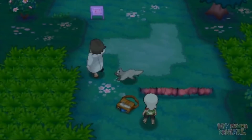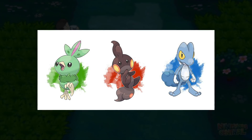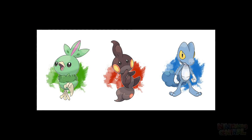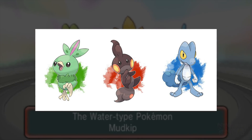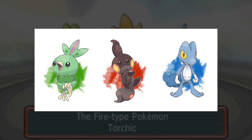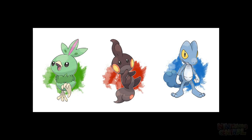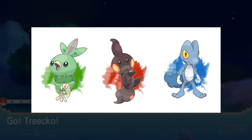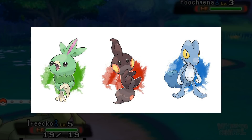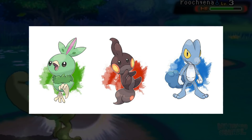Moving along, why don't we take a stroll through the region of Hoenn and look at some regional variant concepts for their starters. These designs were made by DevilD-Man as well, and they use the popular hypothetical concept of a type swap between the starters, where Torchic is now Grass-type, Mudkip is Fire, and Treecko is Water. I really appreciate how the types were swapped around in these designs, because typically I'm not the biggest fan of this concept, but these designs pulled it off really well. On top of that, this type swap idea is also really interesting in terms of using it for regional variants, and although it might be extremely unlikely to ever happen in the actual games, it's a pretty fun idea that can clearly produce some awesome looking Pokémon.